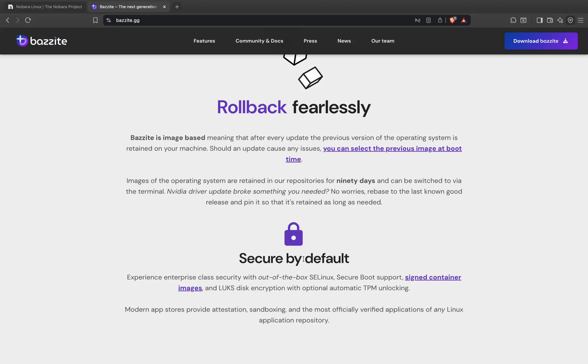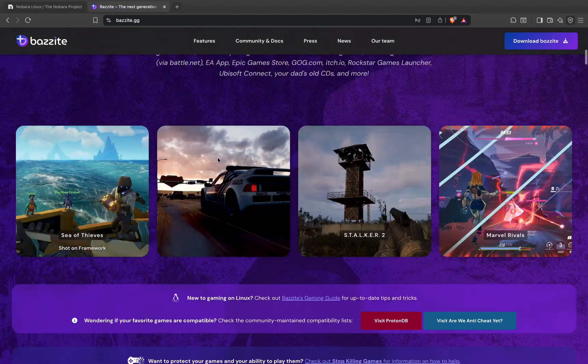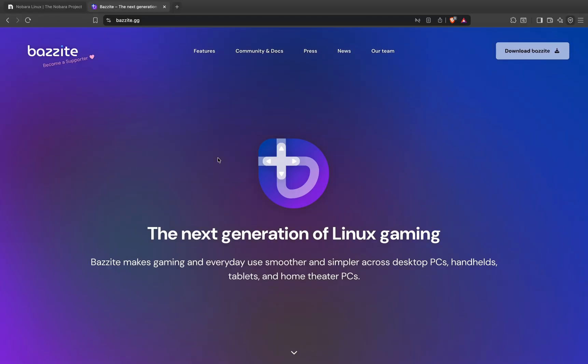Bazzite also ships with Steam Gaming Mode, giving you a clean, console-like interface that's perfect for couch gaming. It's fully optimized for handheld PCs like the ROG Ally and Steam Deck clones. Plus, it comes loaded with extras right out of the box: Lutris, Waydroid for Android apps, and Decky Loader for Steam Deck-style plug-in customization. If you want a just-works experience that's almost impossible to break, Bazzite is definitely your go-to.